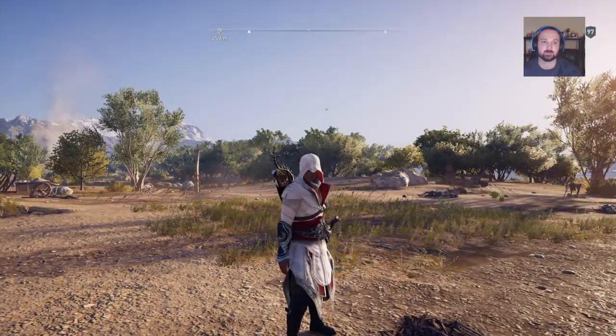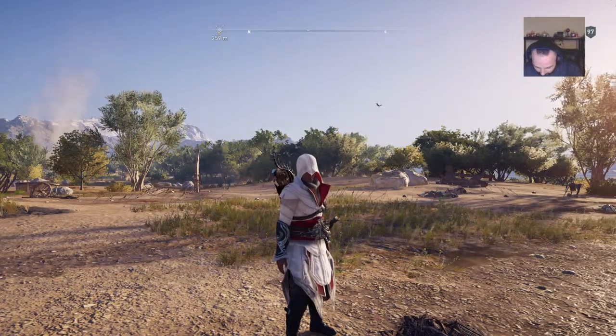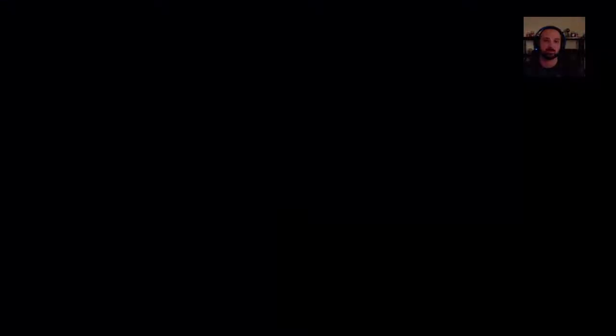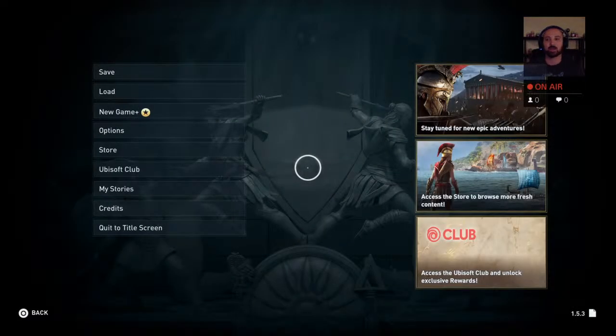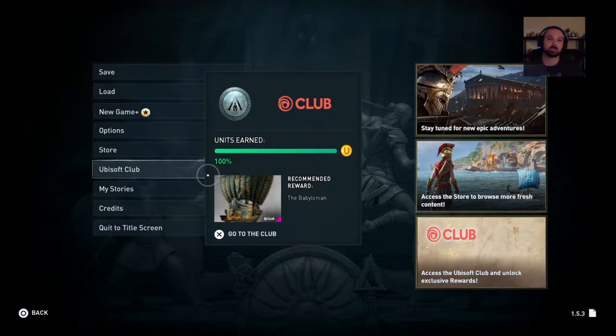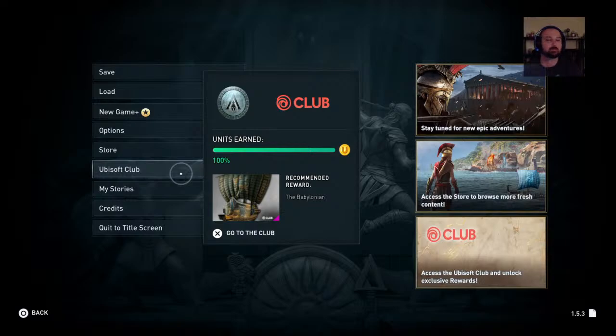First things first: you need to have internet to do it, you can't be offline. Second, hit Options, go to your main menu, then go to the store. But if you're not part of the Ubisoft Club, you're not going to be able to get it — and it's free.